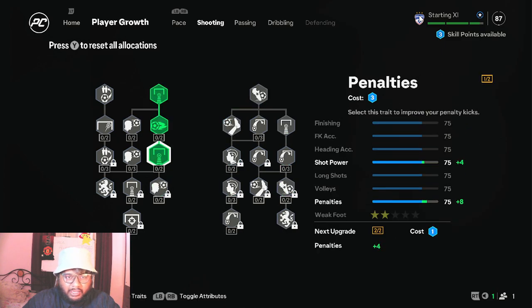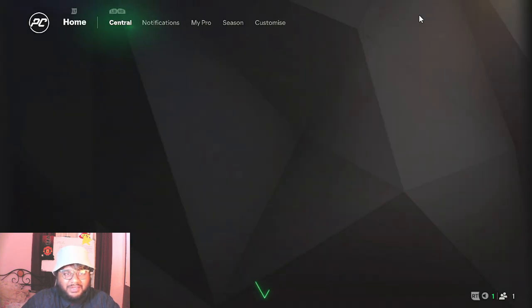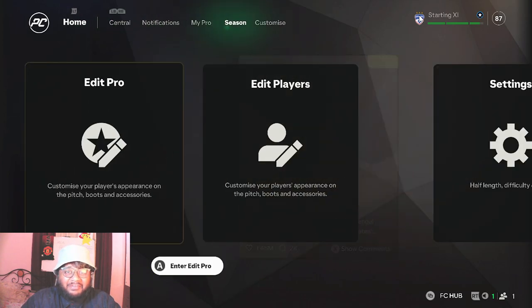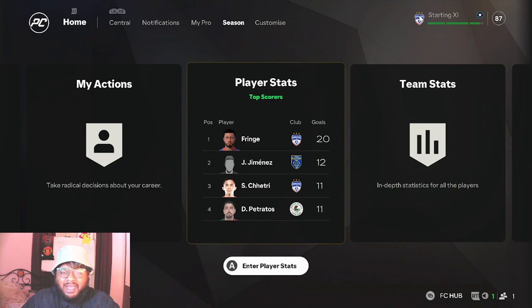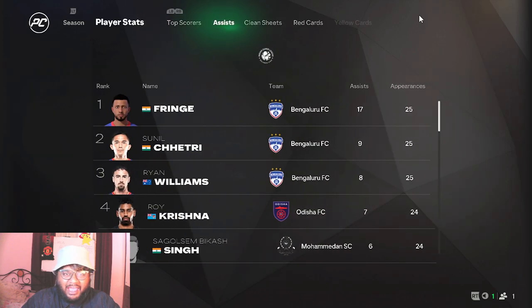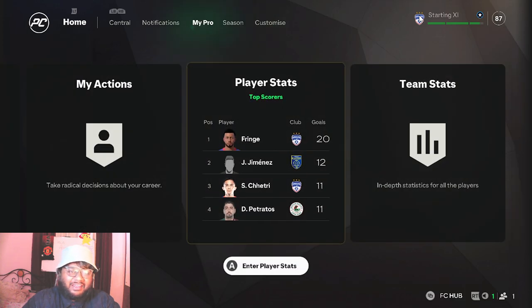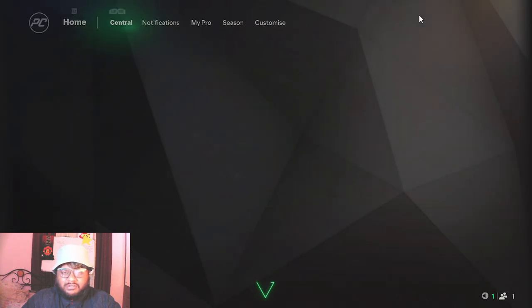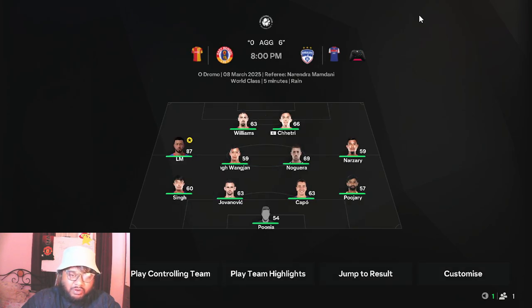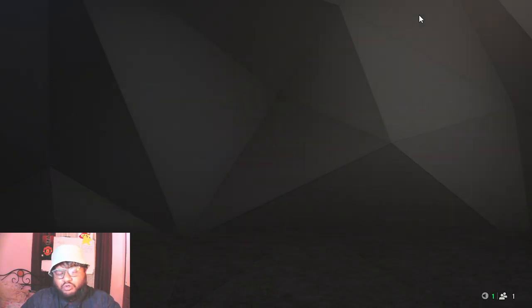Oh my god, I didn't even realize — Ricky Kakirashi's short bar is terrible. We're going to focus on shooting now. Despite that, looking at the season stats, I have 20 goals in 25 games and 17 assists — top assists too — with only pace, passing, and dribbling upgraded. That's actually pretty insane. Now I'm going to play just the first half, try to get a goal or assist, and then come out.